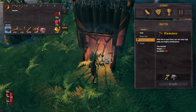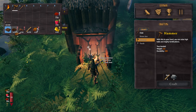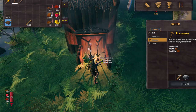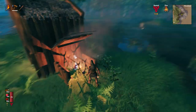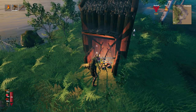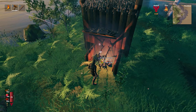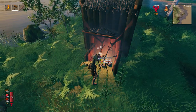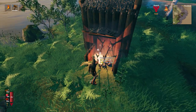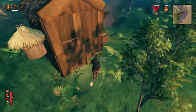Do we have any more to cook? Yes, we have one more. I'd like to get... Let's check before we head out. Let's check and see what I need for the flint axe and what I need for some better clothing. First, let's get the bee.